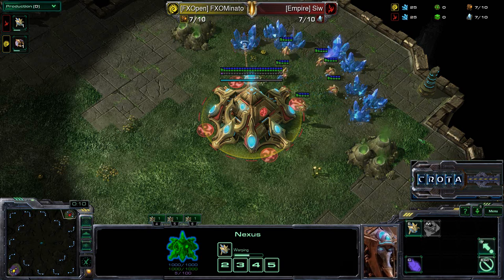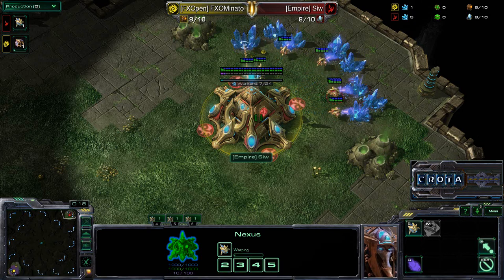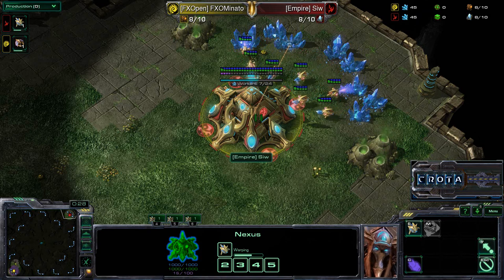Hello everyone, this is Kurode, giving you a shellcast for game one in a series between FXO's Monato versus Empire's — I'll try to pronounce his name — Siu, spelled S-I-W. I really don't know how you would translate that in the English language.